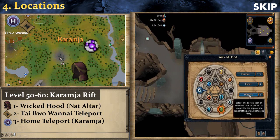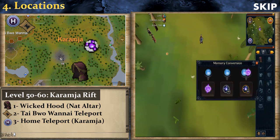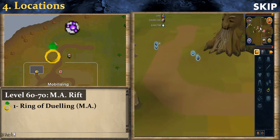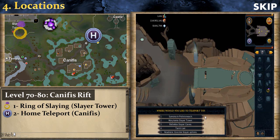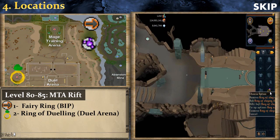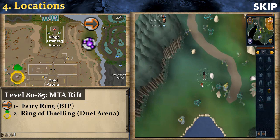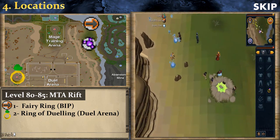At level 50 train at the Karamja Rift — use your Wicked Hood and choose Teleport to the Nature Rune altar, or use a Tai Bwo Wannai Teleport bought at the Gnome Exchange. At level 60 train at Mobilizing Armies — use the Mobilizing Armies option from your Ring of Duelling then run north; it's very fast. At level 70 train at the Canifis Rift — use a Slayer Ring to the Slayer Tower and run east, or Home Teleport to Canifis and run west. At level 80 train at the Mage Training Area — use a Fairy Ring to Rellekka Caves, enter code BIP and run south, or use Ring of Duelling to the Duel Arena and run north.